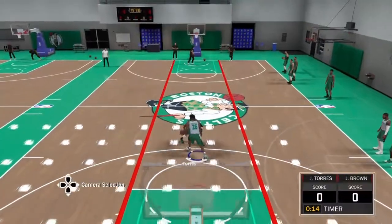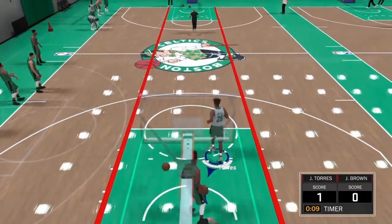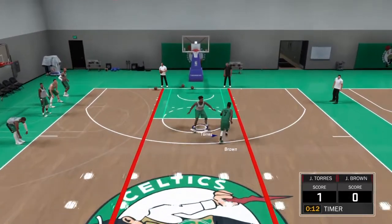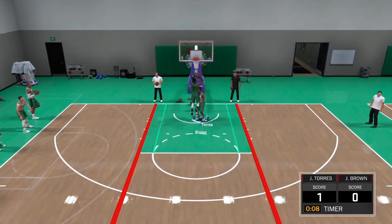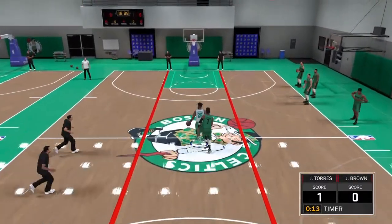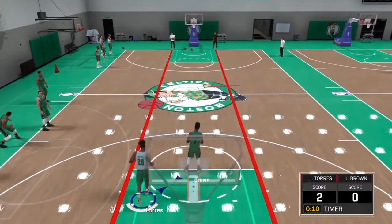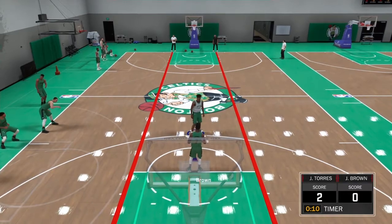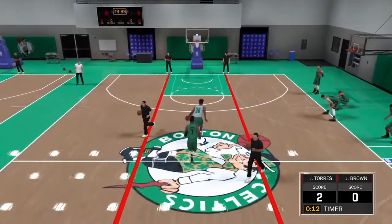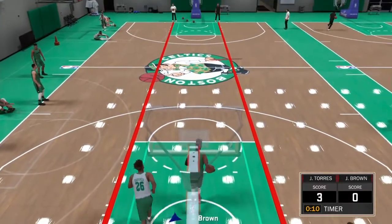If you want to get that pickpocket badge, make sure you're going to do the one-on-one full court right here, what I'm doing. On offense, I'm just kind of going in and scoring — I'm not worried about that. What I'm worried about is defense. Make sure you go ahead and clamp. If you reach, you're going to get called for a foul, so don't even try to reach. You just get up close on the guy and hope that they're on the perimeter. If that all goes through, then you're going to be absolutely fine — you're going to be able to pick the ball. One thing I got to tell y'all though: you cannot steal the ball by reaching anymore. If you're playing career, you're not going to reach and steal the ball. Even in park, it's hard to reach. It's an animation — right there, you see? I did not click square, but I got that steal. That's how you're going to get that badge.